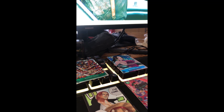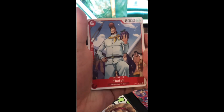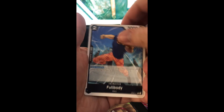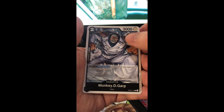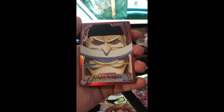This is pack 15. Kamaland, Jinbei, Crocodile, Doberman, Full Body, Makino, Isuka, Garp — and the Whitebeard Alternate Art Leader!